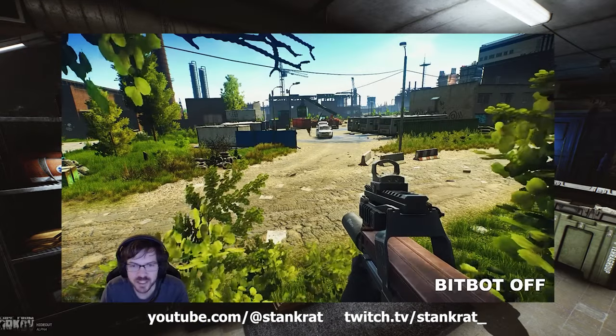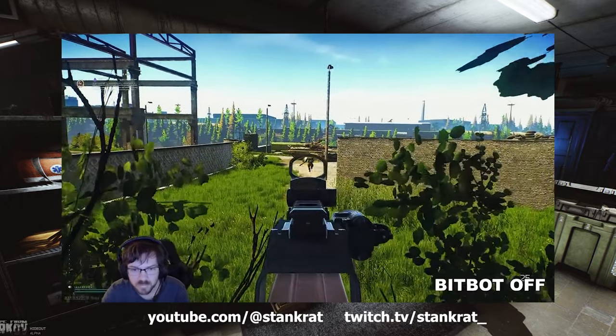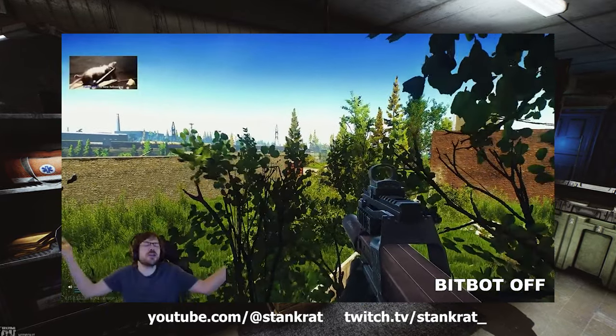This is Stank Rat. He looks thick. This man is hilarious. He sits in trees, sits in rat spots, and uses leg metal weapons to completely destroy chads and escape from Tarkov. Get ratted.